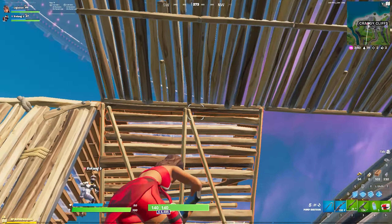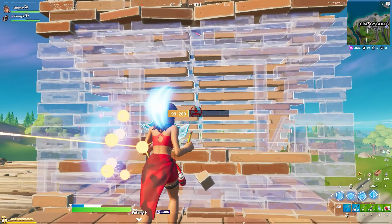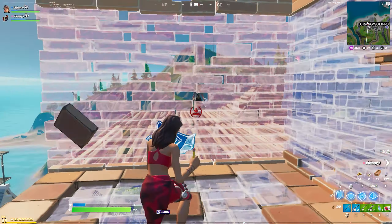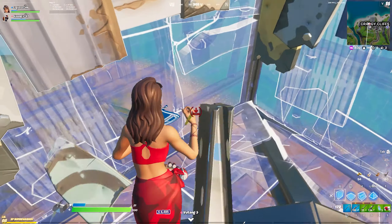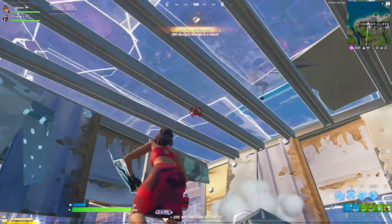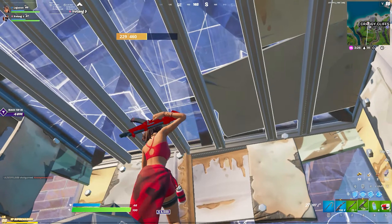As you can see, once I go for the jump peek, I place a wall, edit a window, and place a cone above. This technique is one I've been spending time on for the last few weeks to incorporate it into my gameplay. Not only does it block your opponent from going for high ground, it enables you to fully box them and get the elim.